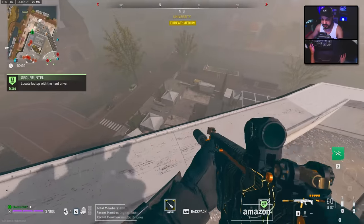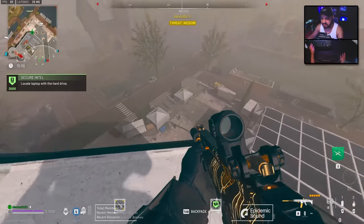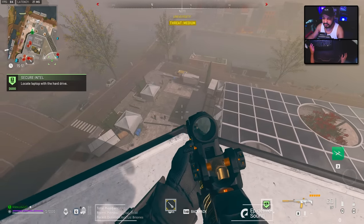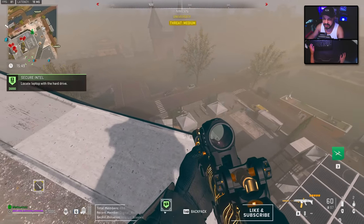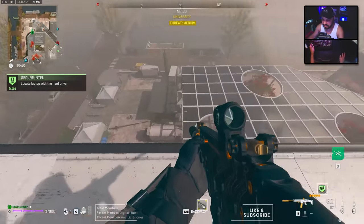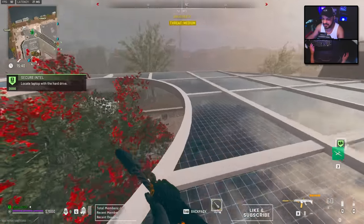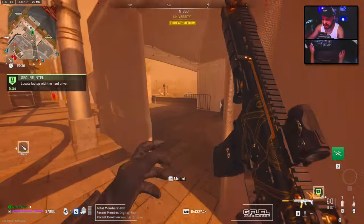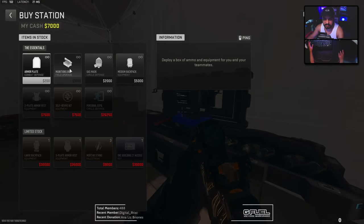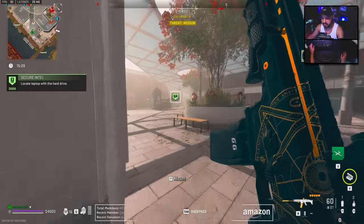I'm definitely going to need some ammunition. Since there's AI down here, you really want to use this kind of information as a solo to your advantage. Since I know that there's AI down here, it's unlikely that players came from Castle over to this store unless these AI were recently replenished, which I doubt. I didn't see any helicopters dropping AI in on my way — something to keep in mind. We've got plenty of ammo now, so we're looking good.